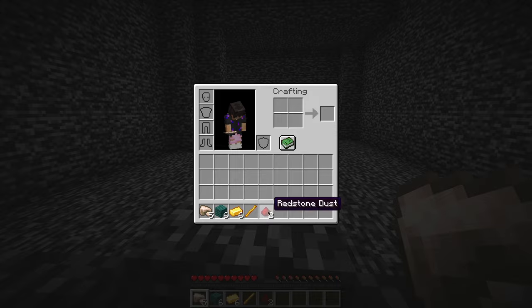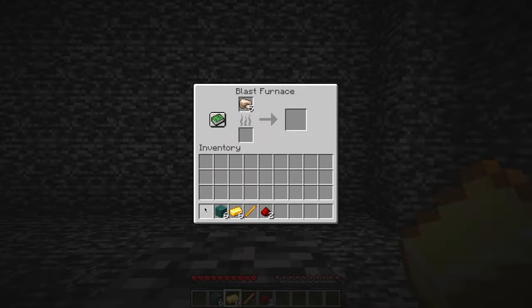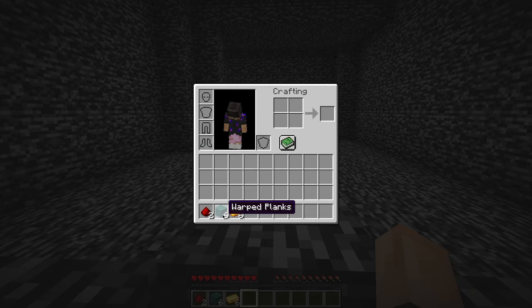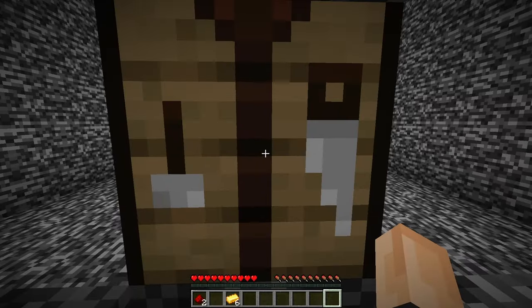I looked to see what I could do with these materials and decided I probably had to smelt the raw iron in the blast furnace next to me. I tried using the warped planks as fuel, but I forgot that you can't burn that type of wood. I then realized I could use my blaze rod as fuel, so I smelted the iron. While it was cooking, I found that I could make a crafting table out of the warped planks, so I made one and placed it down.